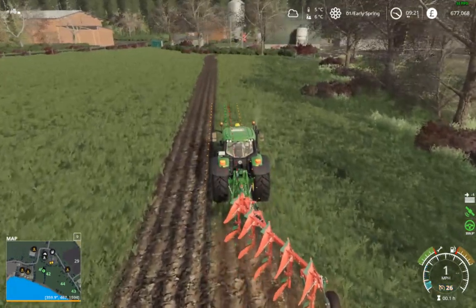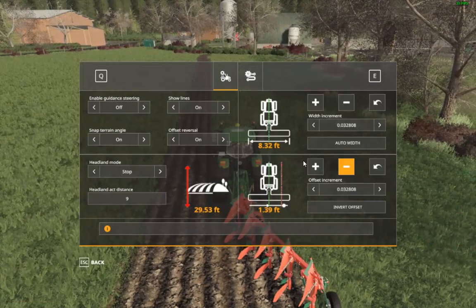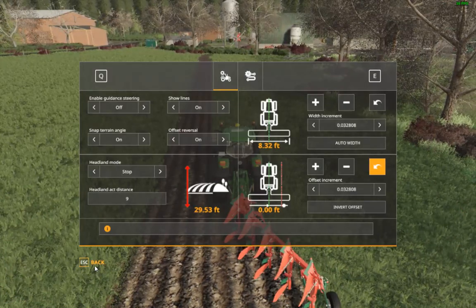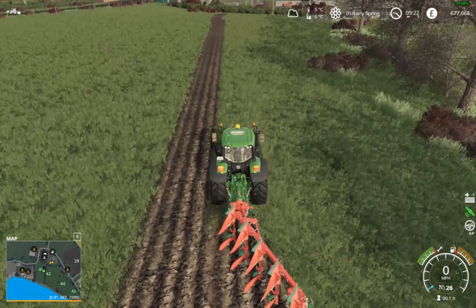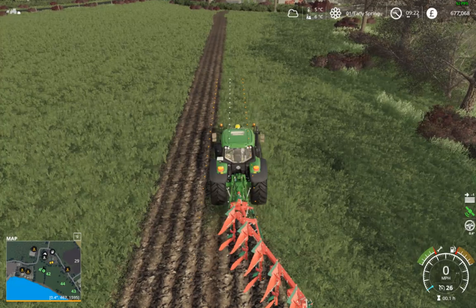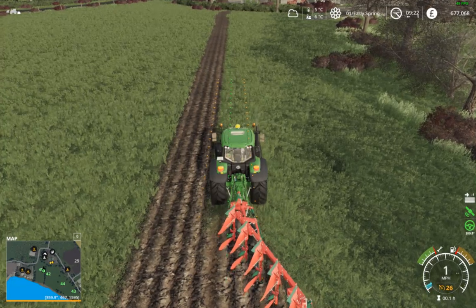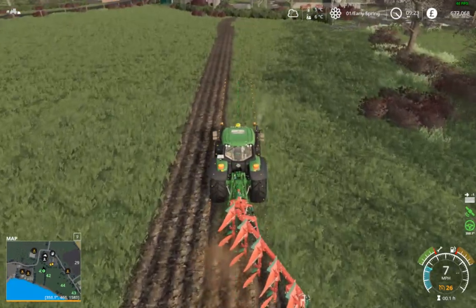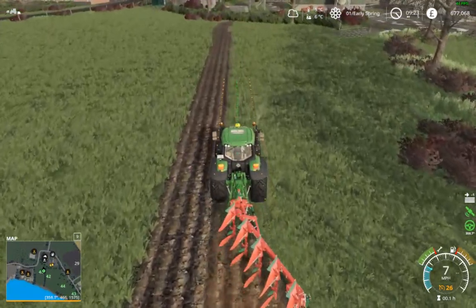You can turn the offset off by doing Alt+S — you can get rid of that. And your red line has disappeared. Then you do Alt+X and you'll just follow the green line and plow away like normal.